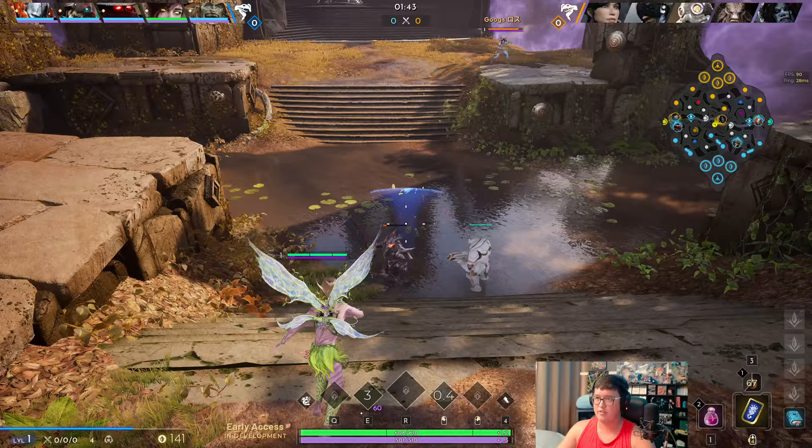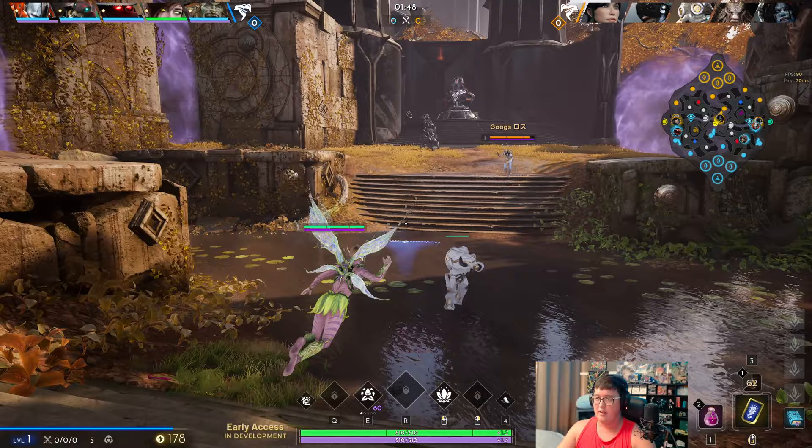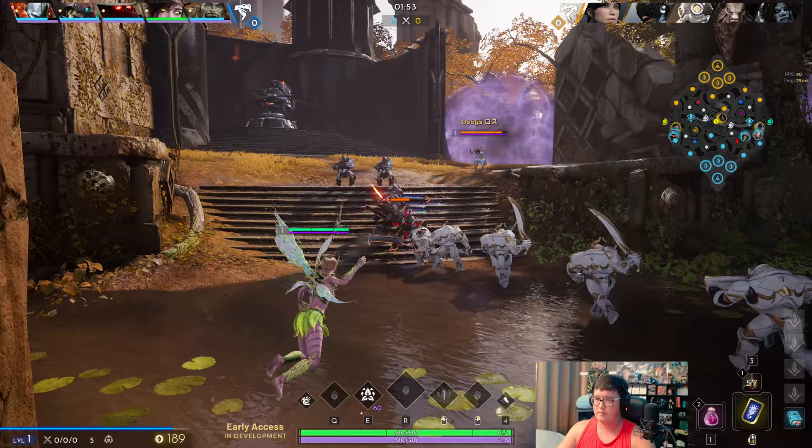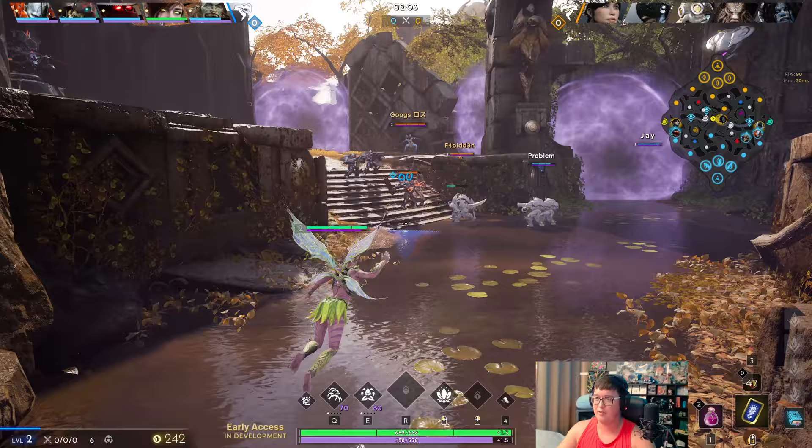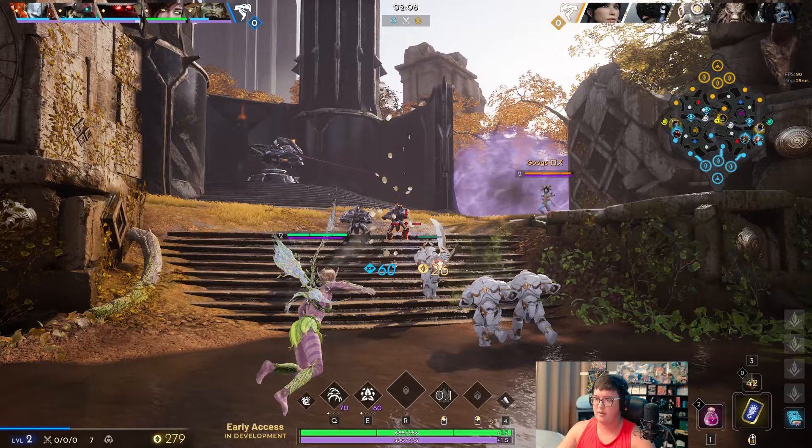She was kind of just standing there so that's a free Q I can get off. I'm trying to get a deep ward right here because it's usually a good spot on the two camp especially. I missed one creep but got a very good spot. I can see Rampage coming in — and again she's standing still so we just went for the E trade right there.